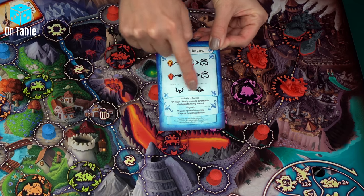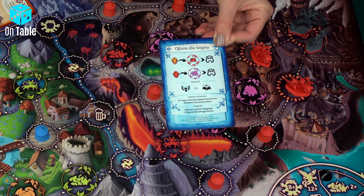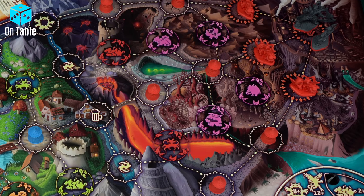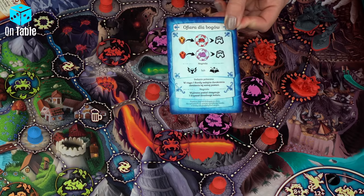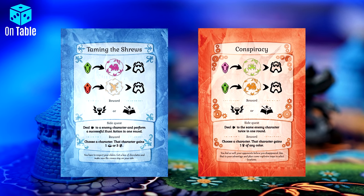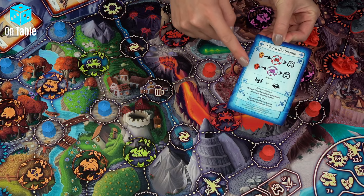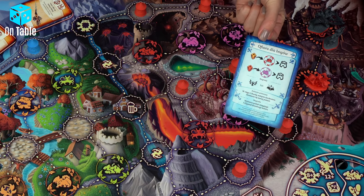On each card, we will find a main task, which is completed when we obtain a crystal in a given color and deliver it to the appropriate field. For completing such tasks, we can destroy one opposing team tower. After completing both parts of the main task, the team chooses an item card or a spell for each champion as a reward. On the task card, there is also a side quest that we can perform as long as we didn't complete the main task. When the team has completed the entire main task, i.e. destroyed two opponents' towers, we discard the task card and draw a new one.